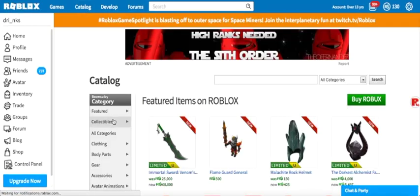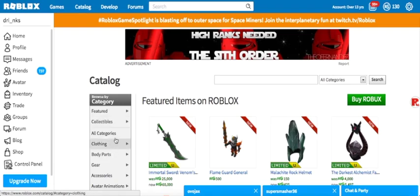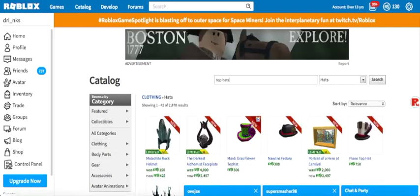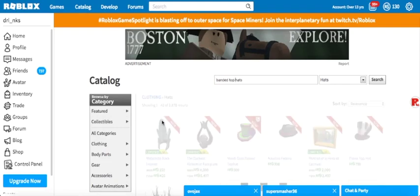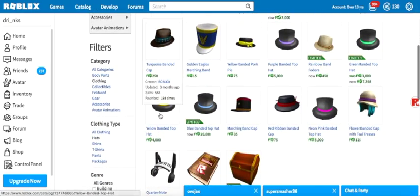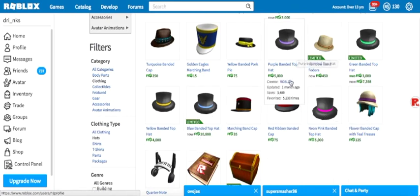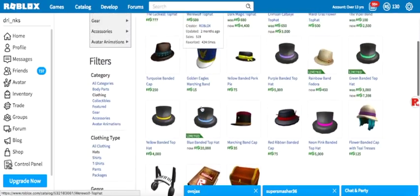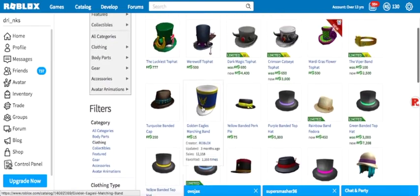Most of the banded top hats are collectibles. If you go and search 'banded top hats' in the catalog, you get yellow banded top hat, blue banded top hat, neon pink banded top hat, purple banded, and the green one. So you want to buy one of these if you don't have one. Since I already have most of these, let's just go with the pink one.